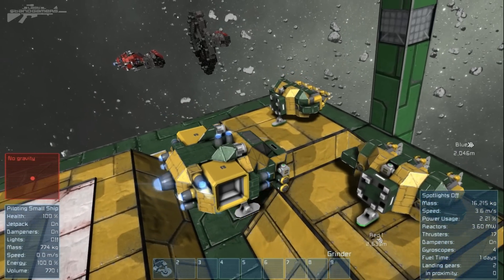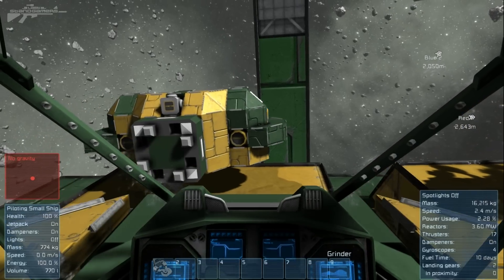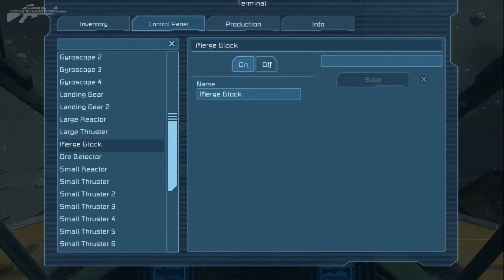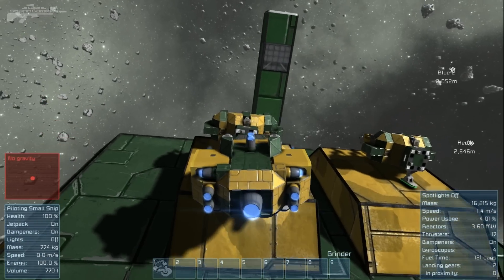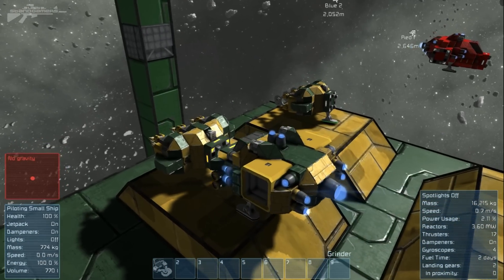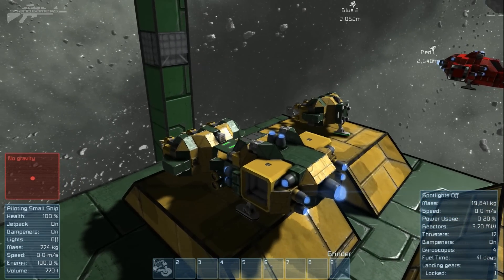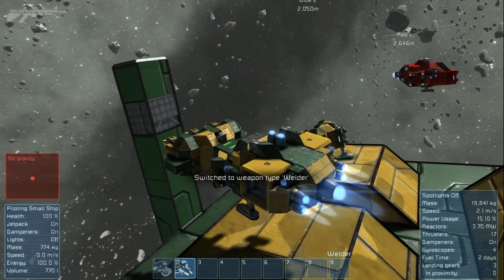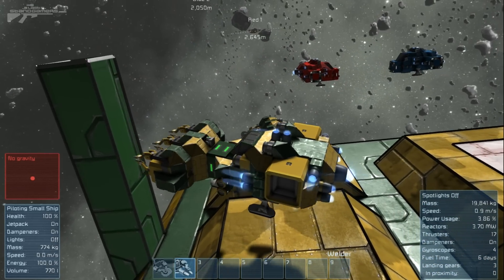Now we move on to equip another component — this is going to really help in survival. We reactivate the merge block, turn it back on, and hook ourselves up to the welders. Rehooked, disengage, and we can weld this panel back up. Pretty simple, pretty effective.